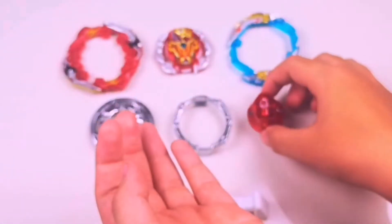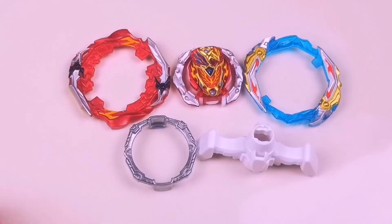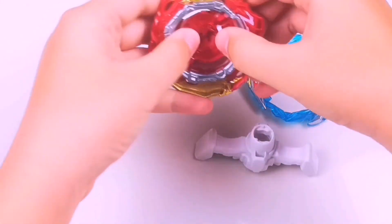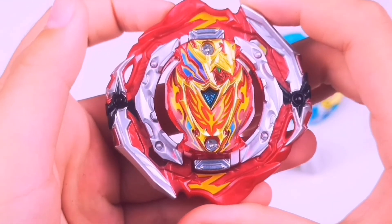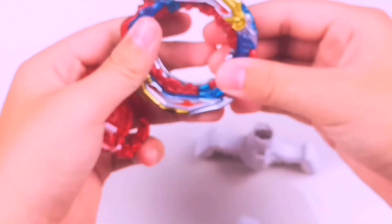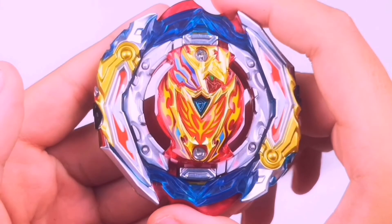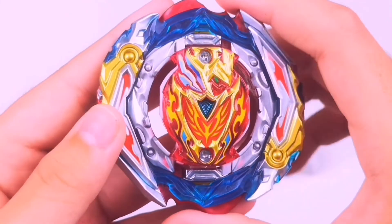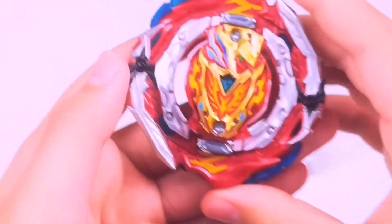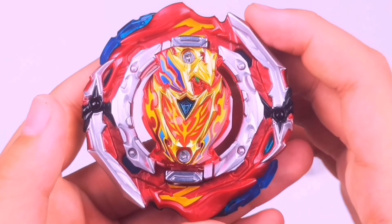Now let's build the layer. Achilles has three modes: Balance, Attack, and Defense. Balance is the mode with no sword attachment. For Attack mode, you attach the sword on the top. For Defense mode, you put the sword attachment at the bottom.